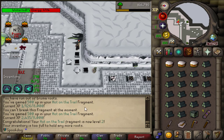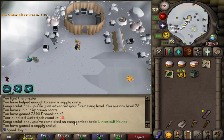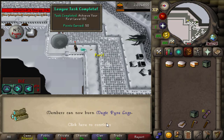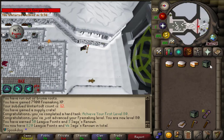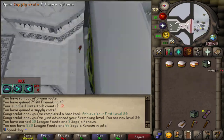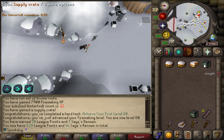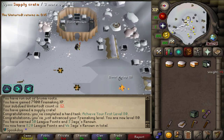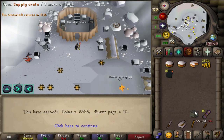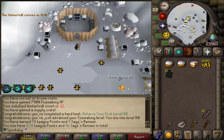My Hut on the Trail fragment is now level two. Killing Wintertod ten times was an easy combat task. 80 Firemaking, and getting level 80 was a hard task. I guess I'm just gonna open these two supply crates and then go do something else. I still haven't edited the previous video, so I'm probably gonna have to go AFK something. Wow, never lucky.